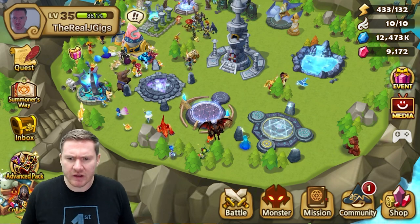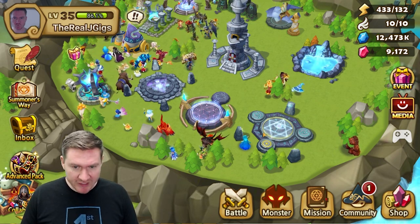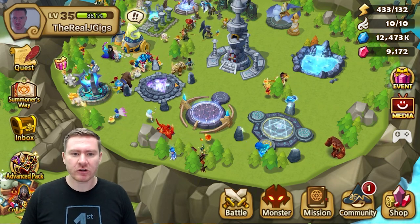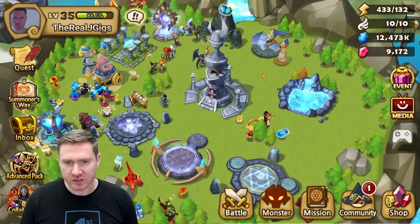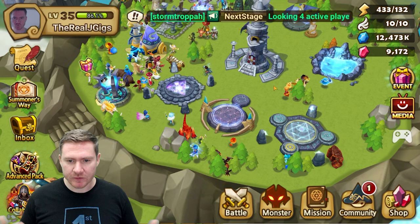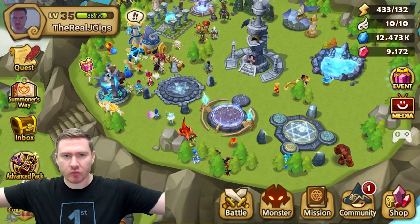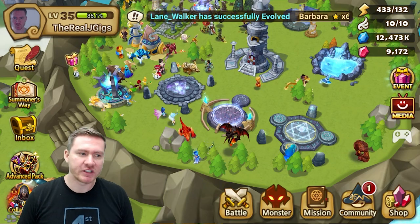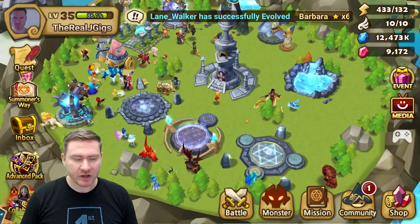Rank-up food dupes also count as skill-ups, and a lot of other games don't do that. You can really make the most of this, especially with 2-star champs — you're going to get a lot of those from Unknown Scrolls. From the shop you can buy some nice 2-stars, use them as rank-up food, and get your skill-ups in the same motion. It's a very efficient way to do it.